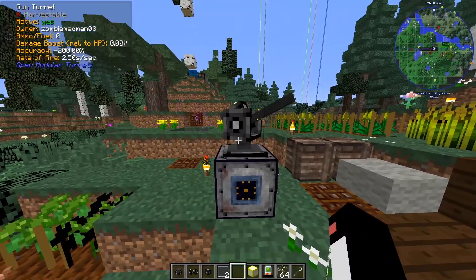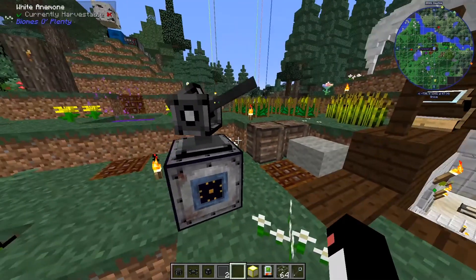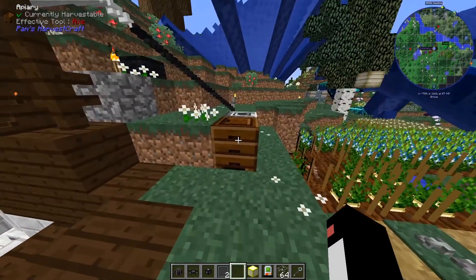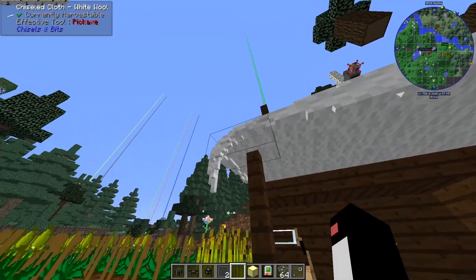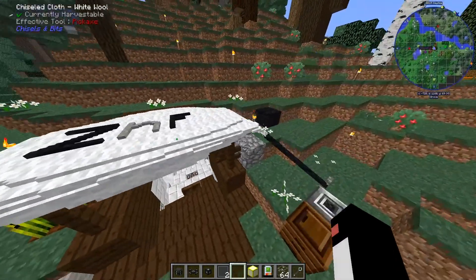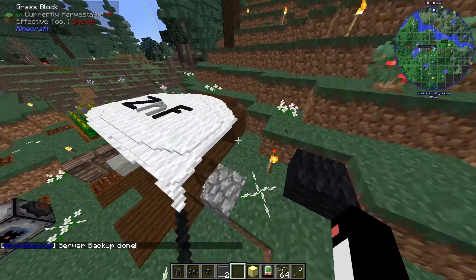We have a turret here — very cool. We tried to mess around with this in single player but it was crashing our game. We might have to try it again now that it's been updated. There's some Pam's Harvestcraft, and what is this? It's chiseled cloth — it actually looks like a cloth and it looks like it's being tied down. That is very cool. I'm a big fan of that.